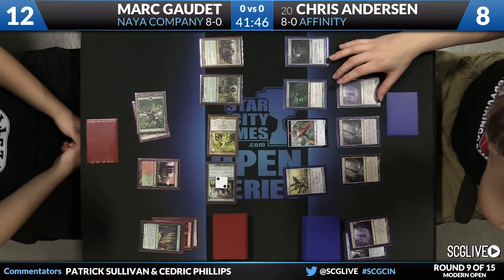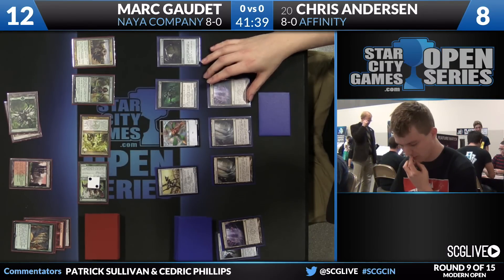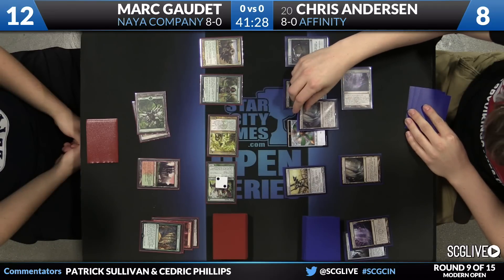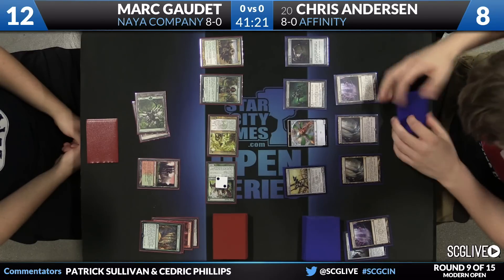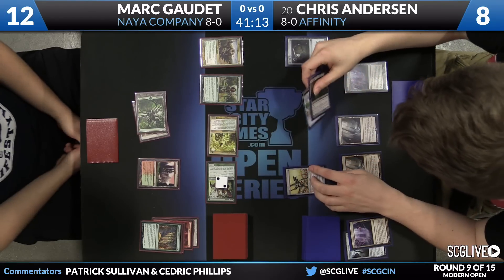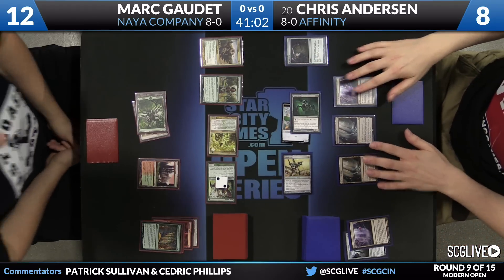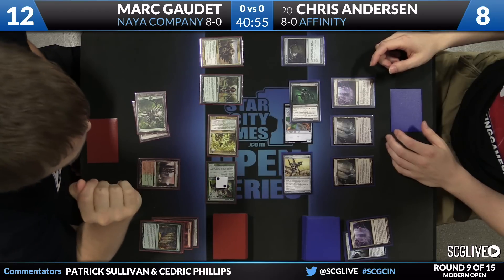Anderson's Inkmoth Nexus was the land for the turn. He's got a Glimmervoid in hand and a Galvanic Blast, but as mentioned, he has just not drawn any payoffs yet. Most of the payoffs are going to be artifacts, so Qasali Pridemage has the first one covered. Chris's line here is essentially: how do I get as many shots as I can, try to get Mark into burn range, while also not dying on the way back? It has to involve attacking with Signal Pest and Vault Skirge — the most efficient way to accomplish both goals.